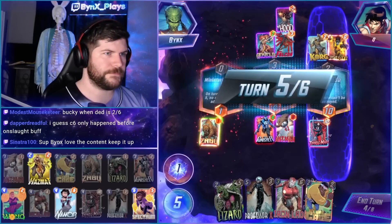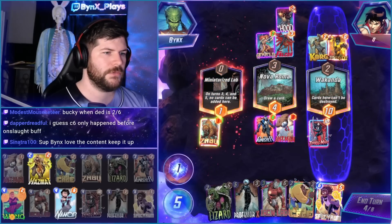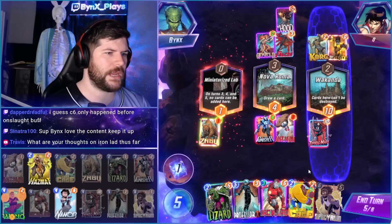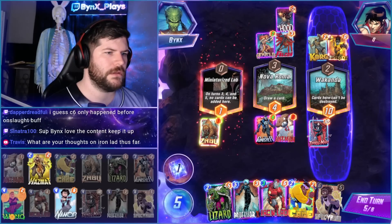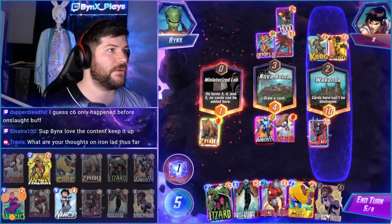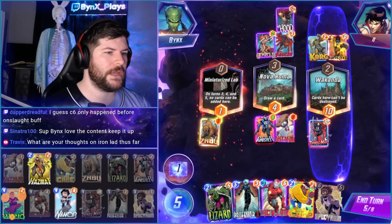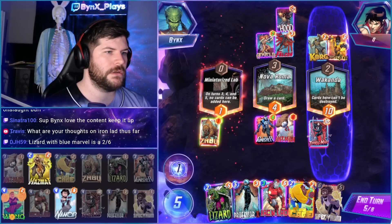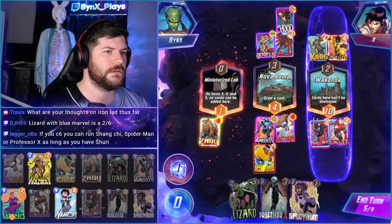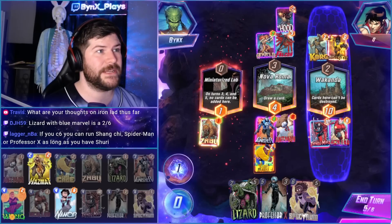One lane is running out of space. Iron Lad last turn obviously would have been quite good if we had like Ant-Man and Iron Lad, but here we are. We could get Wong right now with our Iron Lad — that would be really clutch. Getting Wong, getting Hazmat is also really strong.